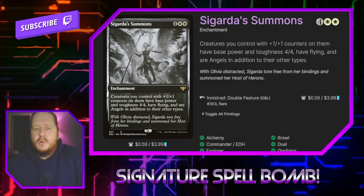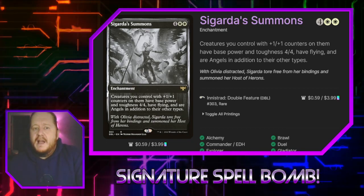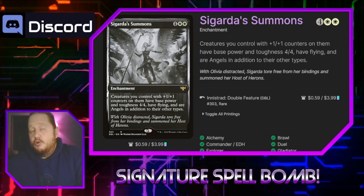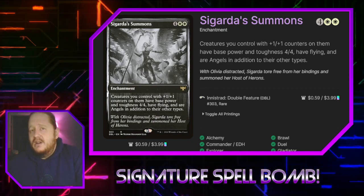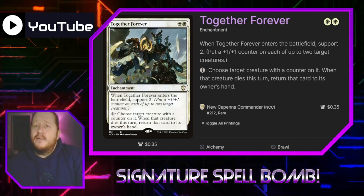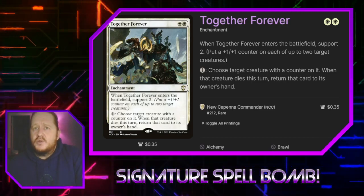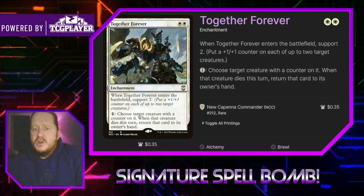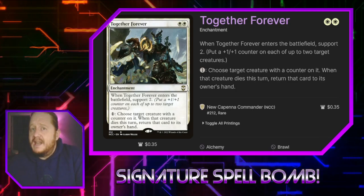Sagarda Summons for four and two white says creatures we control with +1/+1 counters on them have base power and toughness 4/4, flying, and are angels in addition to their other types — a really great card for this deck that lets us turn all our creatures into angels, just like Elspeth kind of wants to do anyway. Together Forever costs two white — when it enters the battlefield we put +1/+1 counters on up to two target creatures, and we can pay one when it's in play to choose a creature with a counter: when that creature would die this turn, we return their card to its owner's hand instead.